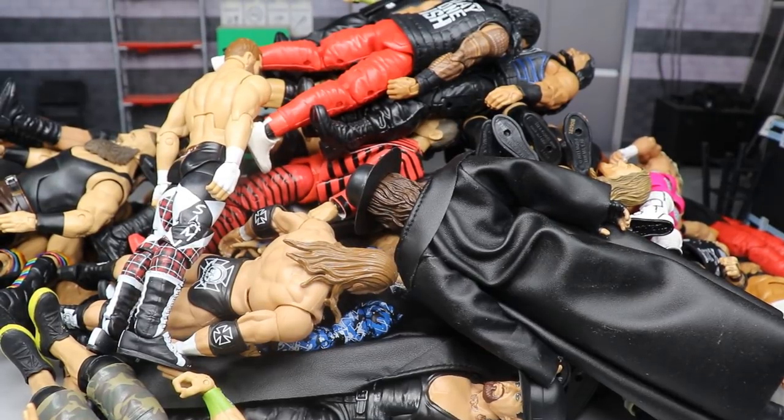That's my list — I tried to give my personal thoughts and opinion on the best head sculpt for every major WWE superstar. For Kane, I'd probably say the Elite 4, or if it has a goofy smiling face, one of those old basic or battle pack figures with the pissed-off bald Kane sculpt. For Batista, the brand-new Elite 72 coming soon is probably the one to go with.